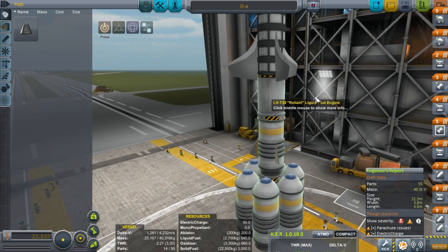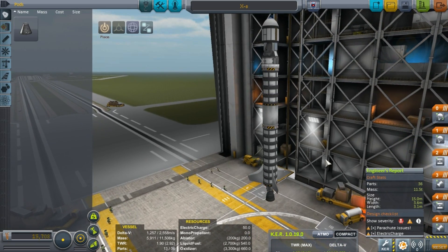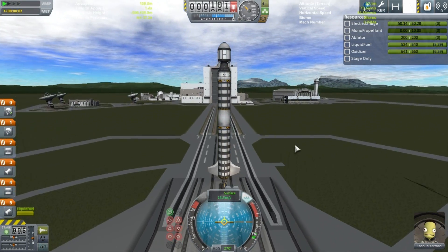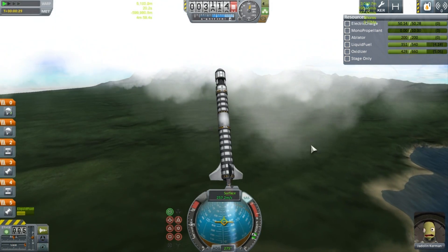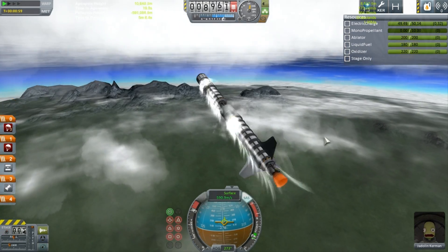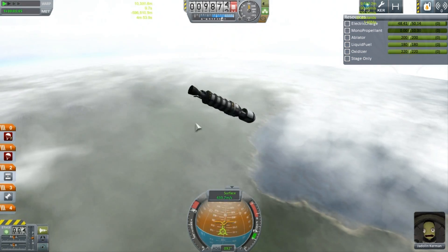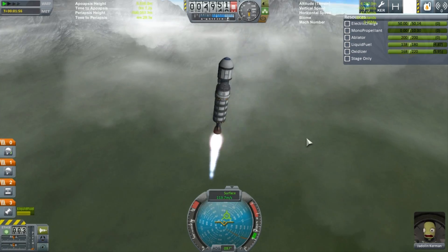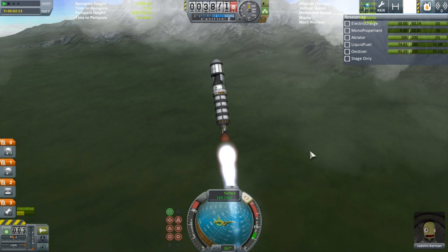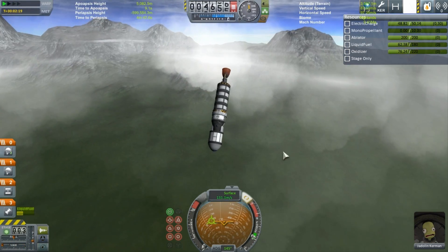We need to go ahead and get mountain data. This is obviously way too much thrust to get to the mountains. Three, two, one - we're headed towards the mountains. I'm going to bring the throttle down just a bit. Whoa - obviously we're gonna need fins on that thing. There we go, now we're cooking. We just have to get to the mountains, that's all we need.